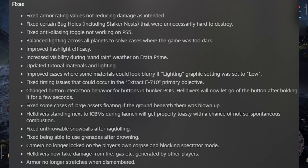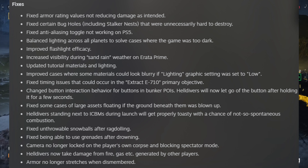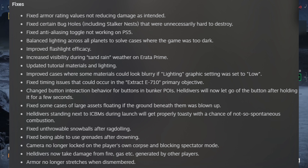Moving on to some of the bug fixes — on screen is a list of them, but I'm just going to point out some of the more important ones. The fixed armor rating value was not reducing damage as intended — it's finally fixed; armor is now working as intended. They also fixed certain bug holes, including stalker nests that were unnecessarily hard to destroy.